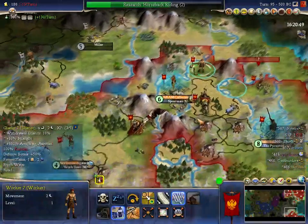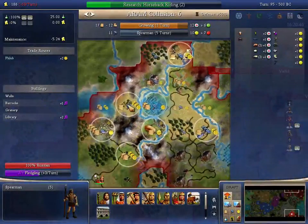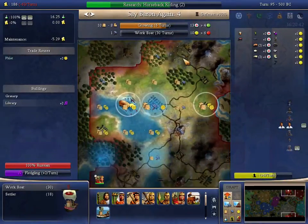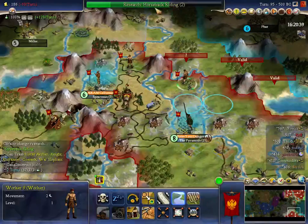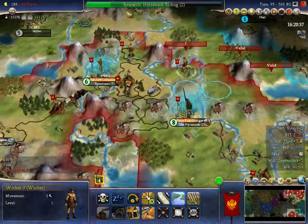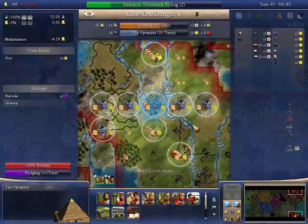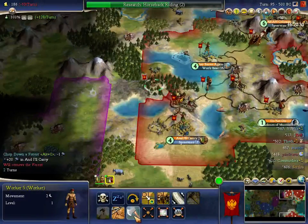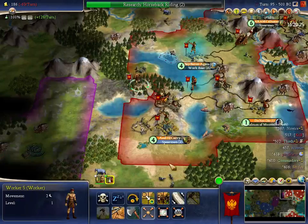Worker 7 — I think I'm going to bite the bullet and actually just finish the farm, and grow one turn sooner here, and not generate the commerce. I can still get horseback riding in two turns — that's very important that I keep an eye on that. This worker moves onto the plains hill and mines.